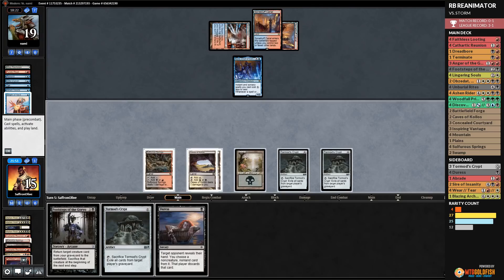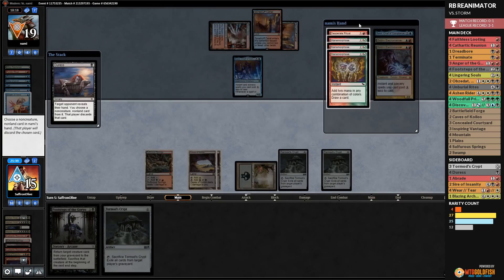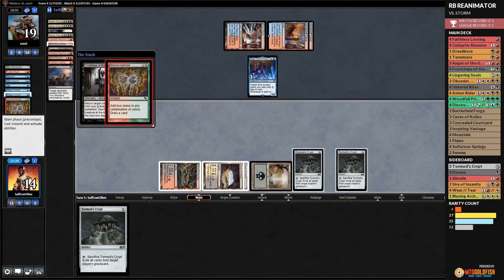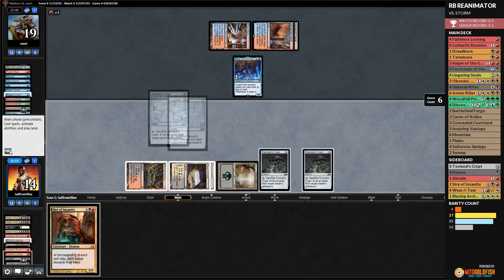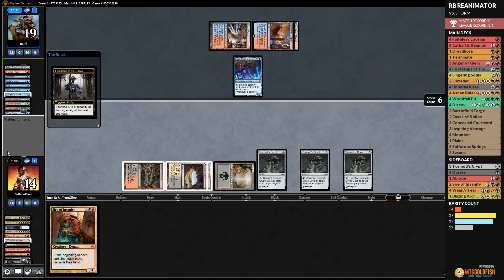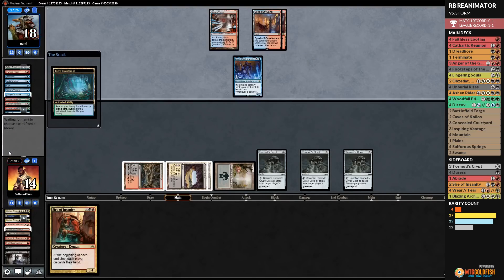We untap and Duress — no Remand, but many Manamorphoses. We take a Manamorphose. We cast Footsteps of the Goryo on Sire of Insanity — opponent tries to spin into an answer with Manamorphose, hoping to find a Remand. Manamorphose, Manamorphose — there's one in the graveyard already! Unfortunately it resolves and our opponent finds their answer. We play our last Tormod's Crypt. Our opponent's desperate Manamorphose chain worked out unfortunately.